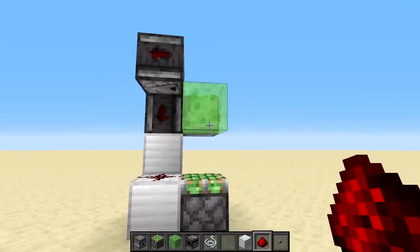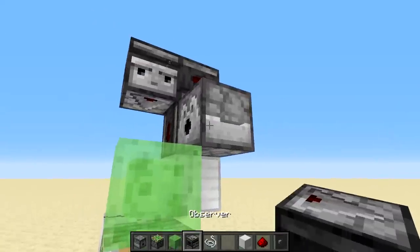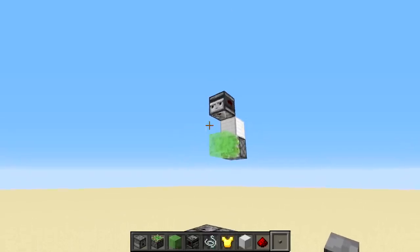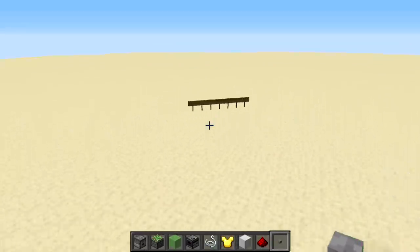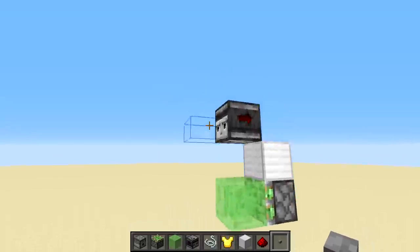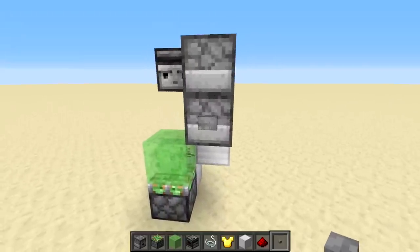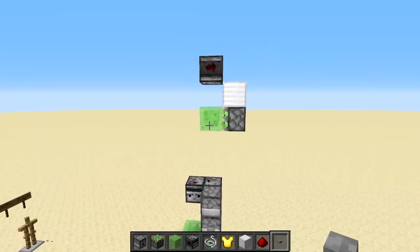We get a single pulse, and when an armor stand actually comes out it's going to pulse twice. We obviously don't want our armor stand just bouncing straight up and down — we want to kick it over into the spot where the player is shooting. We detect it coming straight up with another string, observer, and some redstone dust. Pressing the button, you'll see it go up and then get kicked over — that is exactly what we want.